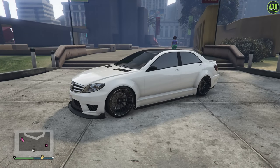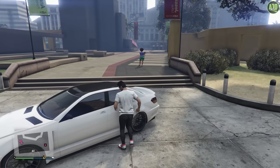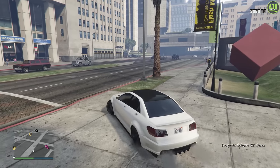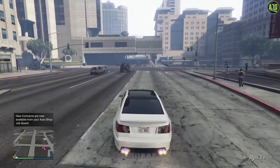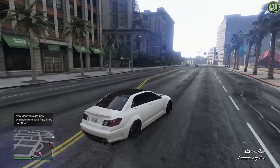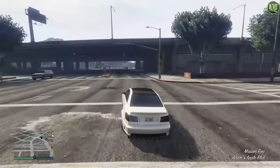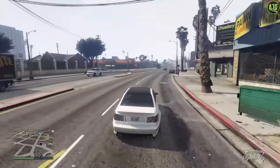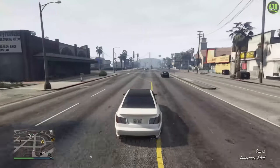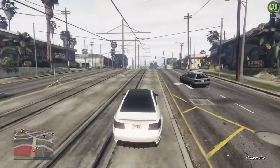Moving on to number 2, we have the Shafter V12. This car was added with the Executives and Other Criminals update in 2015 with a price of only $116,000. This car pretty much looks the same as the regular Shafter, but with some styling elements from the sportier Schwartzer in-game. With its cheap price, you would never think it's anything special — and oh boy, is this car impressive. It has an insanely good exhaust note and a top speed of over 124 miles per hour. Literally supercar top speed for only $116,000 and the look of an OG street car. This is the ultimate sleeper in GTA Online in my opinion, but not quite number 1.